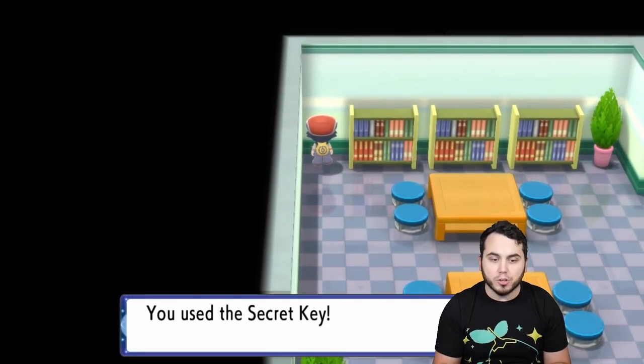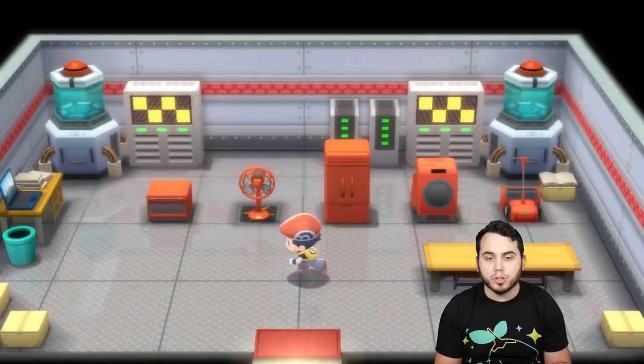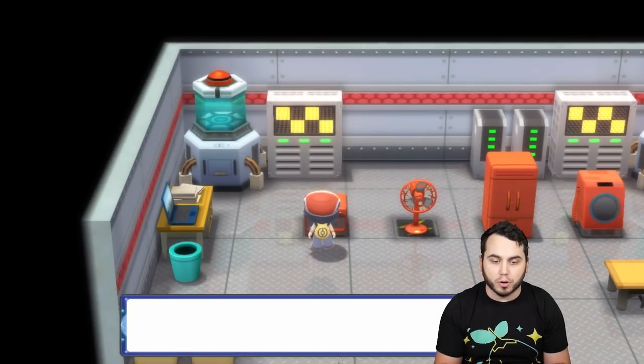This is actually where you're going to find the room to access the Rotom stuff. So you head over here to this corner, you use the secret key against the secret wall, and ultimately you get access to the secret room. And in this room, you can use the various appliances to change the form on your Rotom.